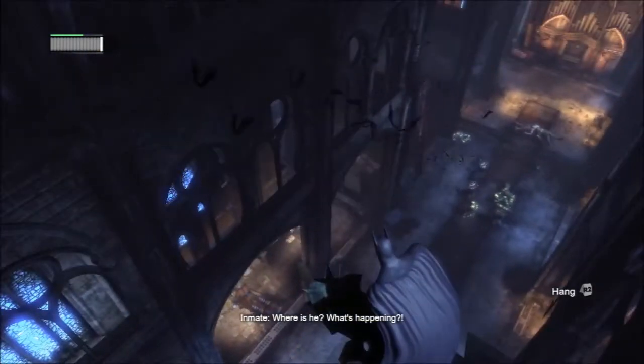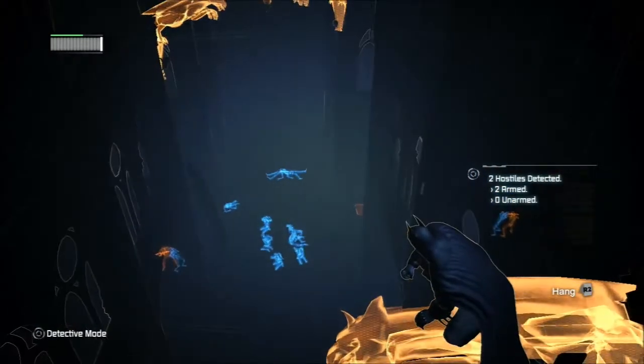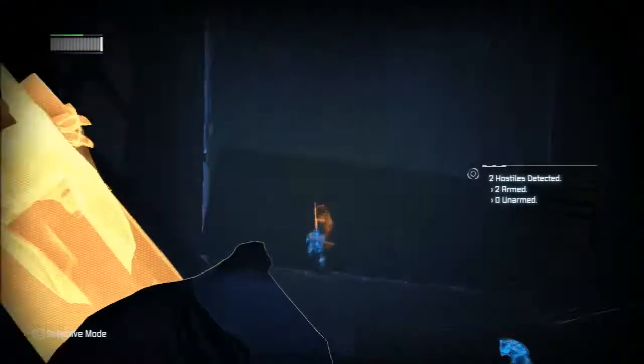So these are instances where the detective mode comes in really handy. You can see through the walls and see where your enemies are. The ones that are in blue are obviously deceased, and the ones that are in the yellowy orange are still alive, and it's easier for you to take them out.